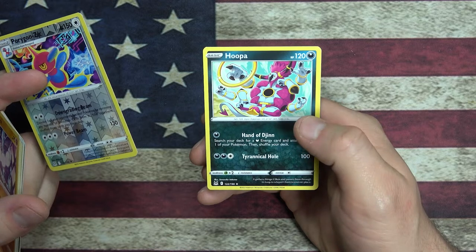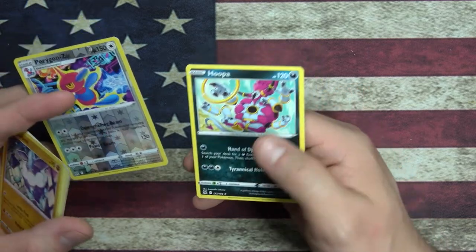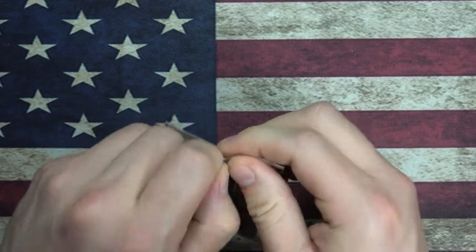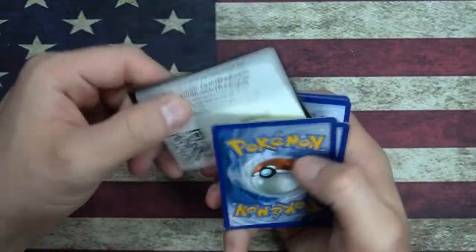Search your deck for one - I think it's Darkness energy and attach it. Then shuffle. Porygon Z - it's going to be fun sorting through these later.